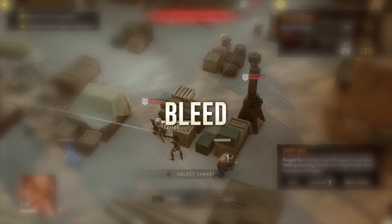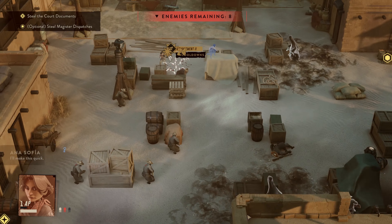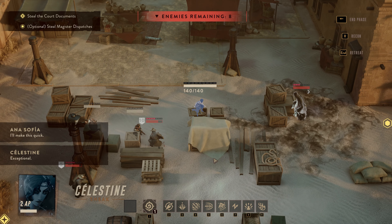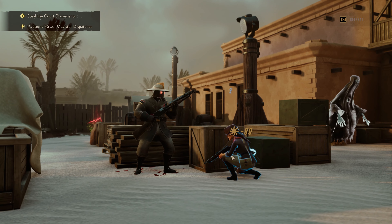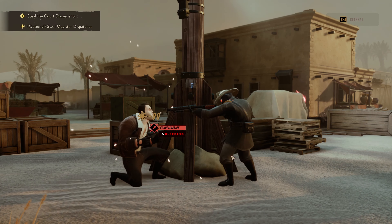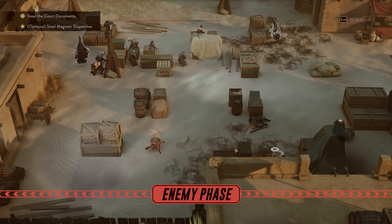Many games have bleed damage and Lamplighters League is no different, but where games vary is in what that bleed status actually does. Bleeding is best applied to enemies that require movement to be effective, since its damage is only applied when a unit moves or uses melee abilities. There are a couple of ways to apply bleeding, but a special shout out to our agent Anna Sophia who can do this through her own abilities.